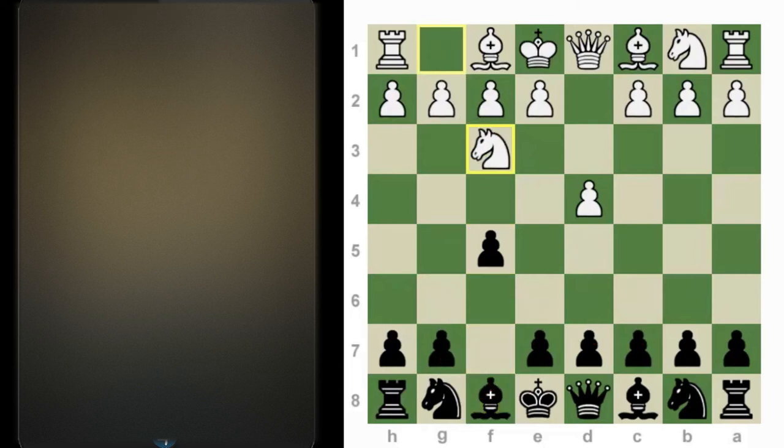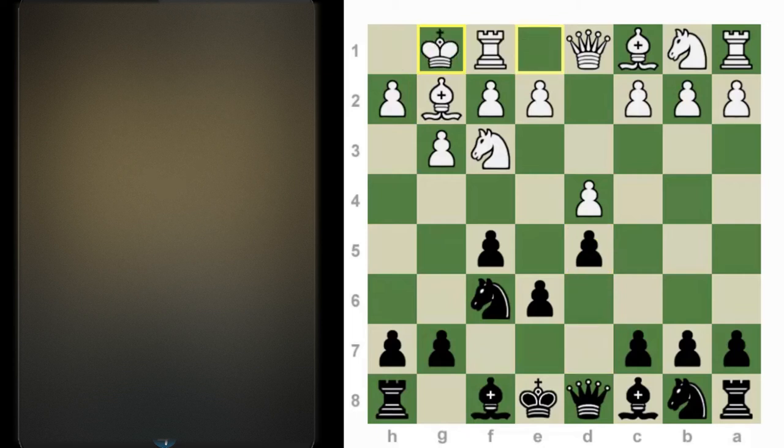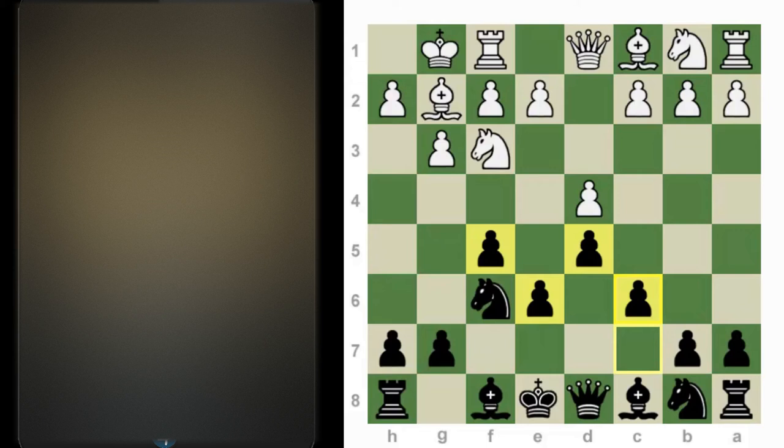Typically white plays knight f3, and here black has several moves. We will try to transpose — it doesn't matter if you play f5, knight f6, or f5, e6. One of the main lines is white usually fianchettoes his light-square bishop, and we're going to talk about it in part one. After g3, black can play knight f6, bishop g2, d5, castles, c6, and here we have our pawns perfectly placed on the key squares.